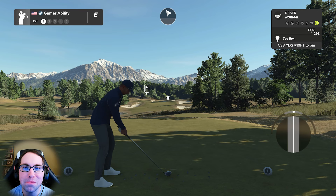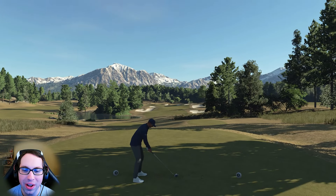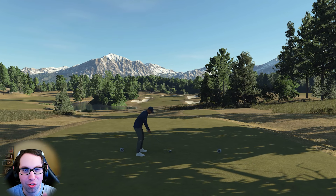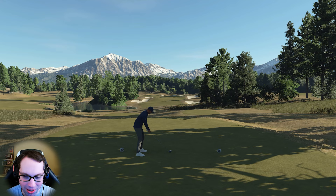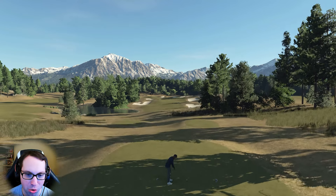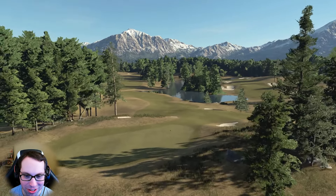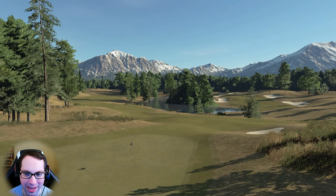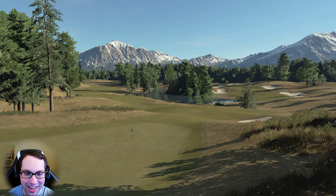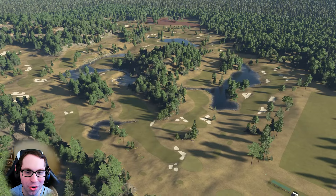Flying over the course, we have a beautiful first hole tee shot with the snowcat mountains in the background. The water to the left, the framing and sculpting and planting on this first hole — it's just gorgeous. I always say the first and last tee shot on a course should be very memorable, and Honey Badger nailed it on this one.